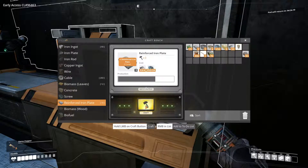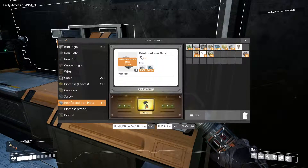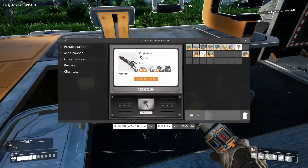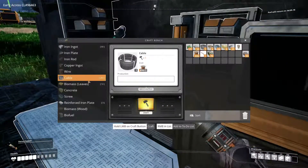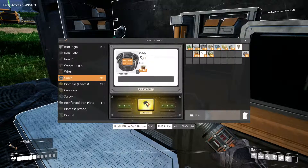Ten plates. And then — uh oh. What else did we need? More screws. 25 iron bars. And 15 cables. Let's do the cable real quick. But I really want the chainsaw.